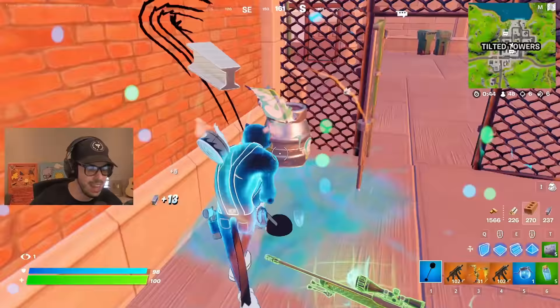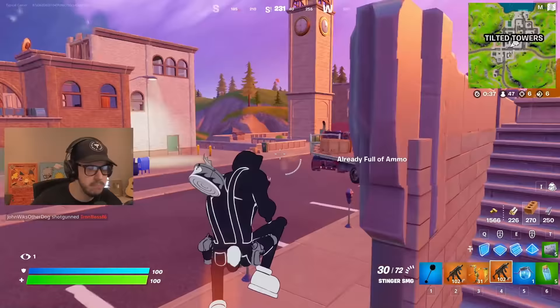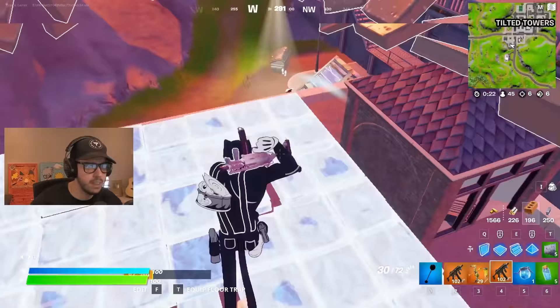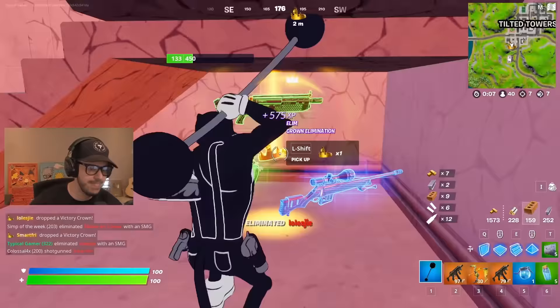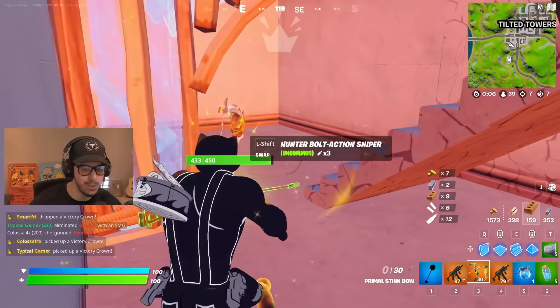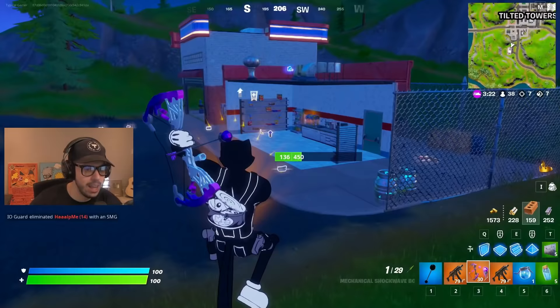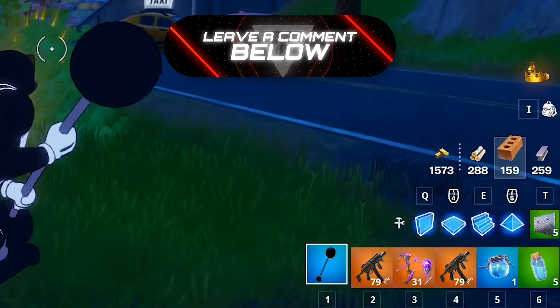What did this guy have? Not much. There are barrels here — how did I not know? Big fight going down at the gas station. Crown going down too. You're going into the basement — that's how I knew it was over for you. He had very limited mats. A mechanical shockwave bow — perfect. Now we have something that can take somebody out with a headshot, which I think does 200 damage. There's a flare that just went off.